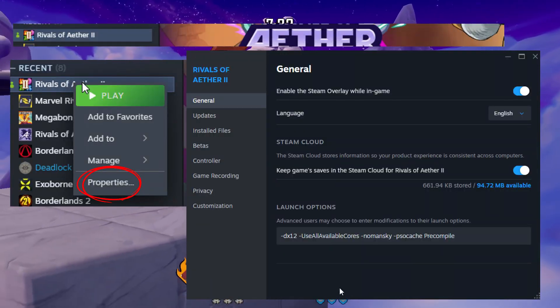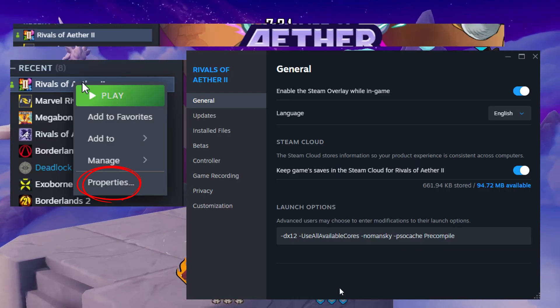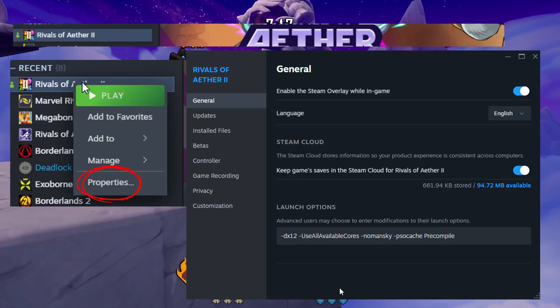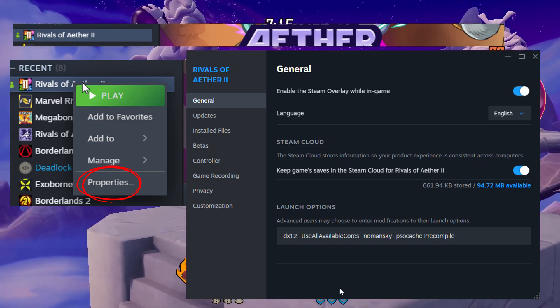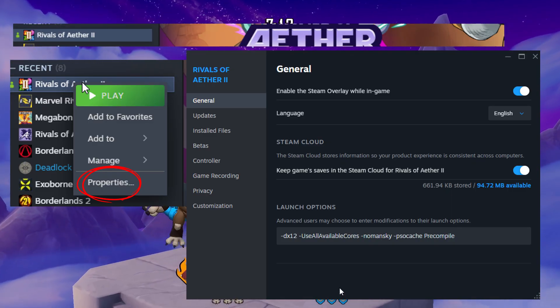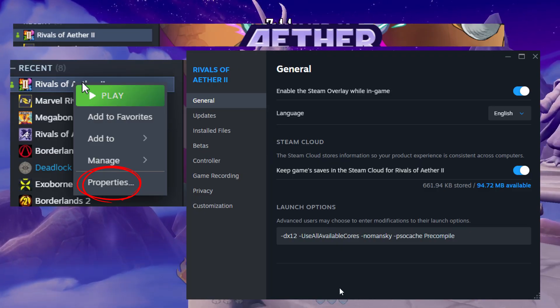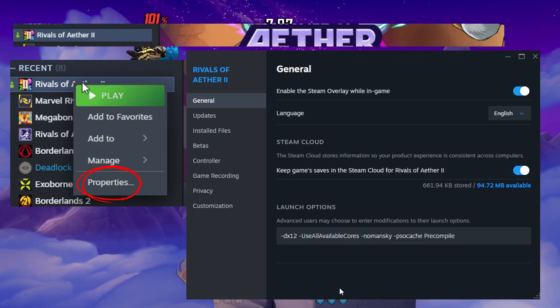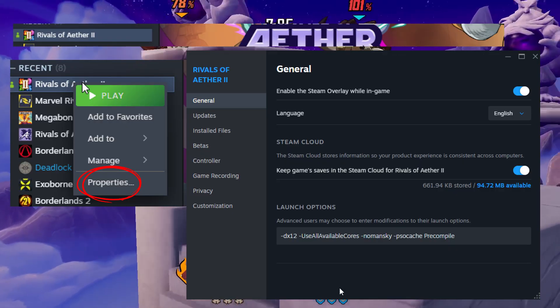This section is relatively simple — we're going to go over the Steam launch options. In the description I pasted these Steam launch options, but here's what they do. DX12 basically allows the entire config to work. DX12 is necessary for PSO caching and on newer hardware it helps a lot with stutters and that type of thing.